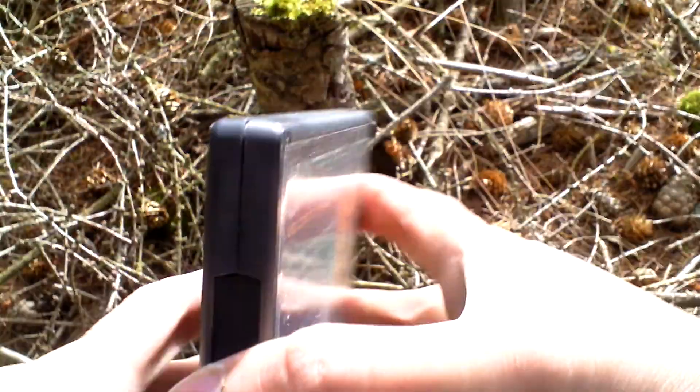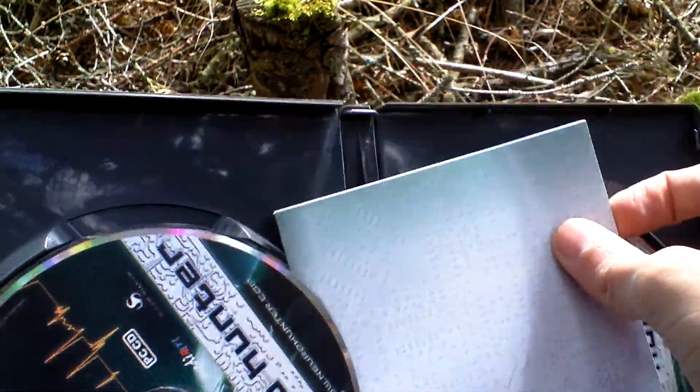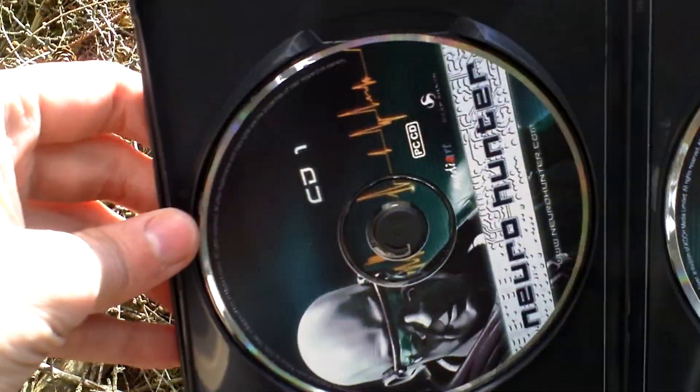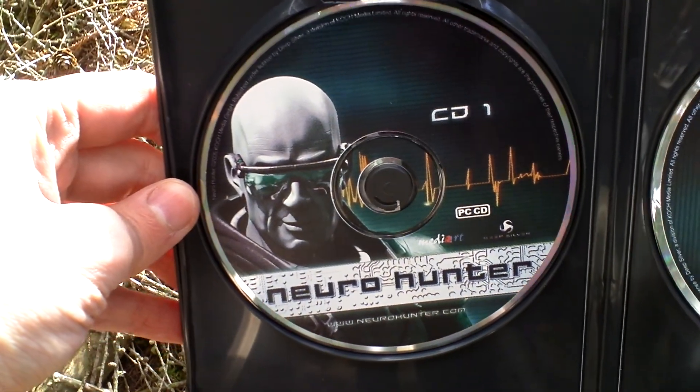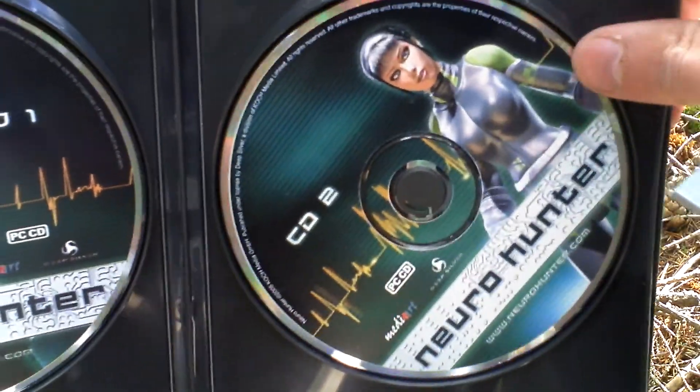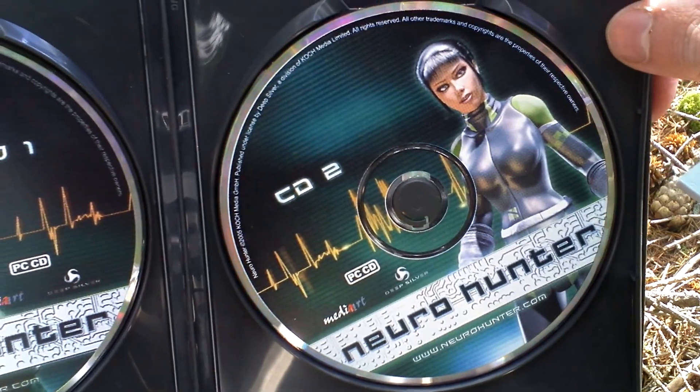Here are the system requirements. If I open the DVD case, first of all we can see the game itself on two CDs — this is CD 1, this is CD 2 — so this is the media. And then there is the game manual that looks like this.